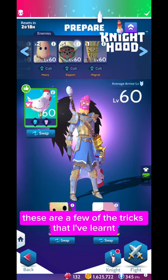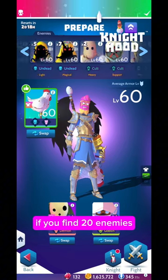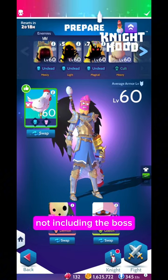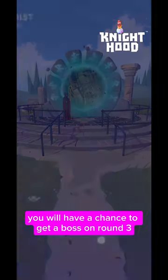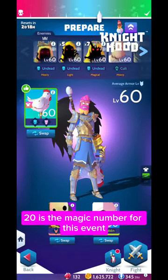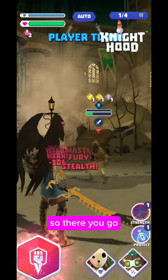These are a few of the tricks I've learnt just from playing the portal. If you count 20 enemies — not including the boss — you will have a chance to get a boss on round 3 and round 5. 20 is the magic number for this event. It's brand new, so there you go.